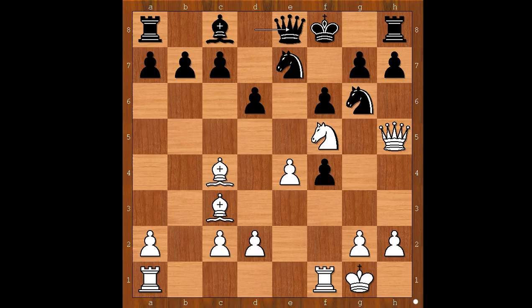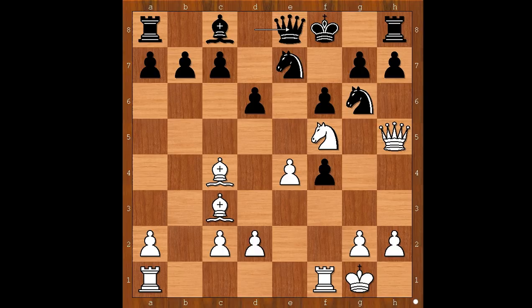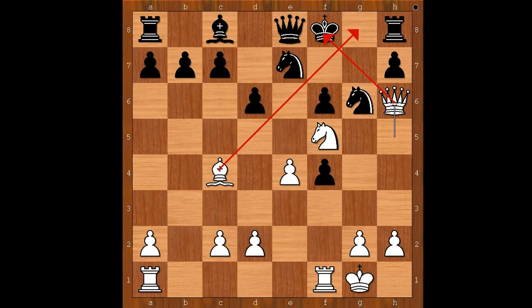What would you do in this position if you had white pieces? Please pause and find the best move for white. Did you pause? What did you find? Did you find the killer move? The killer move is Bishop takes on f6. Black to move. Bishop takes on f5. If pawn takes on f6, there is checkmate in 1. The move is Queen to h6 checkmate.